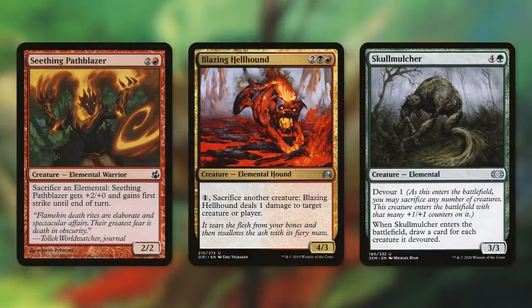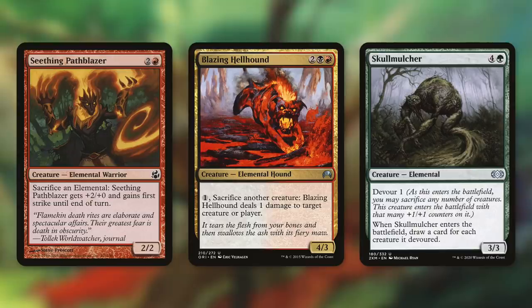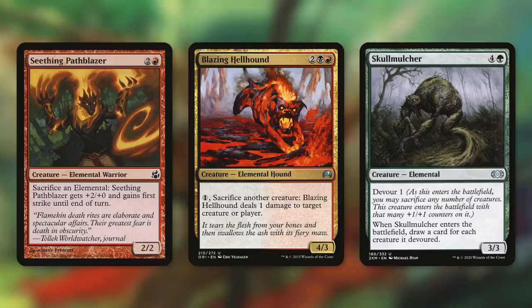We've also got some elementals that can act as sacrifice outlets, like Seething Pathblazer, Blazing Hellhound, and Skullmulcher. Pathblazer lets you sacrifice an elemental — Seething Pathblazer gets +2/+0 and gains first strike until end of turn, though keep in mind while this free outlet can't protect itself, we can get it back with our commander. Blazing Hellhound has pay one, sacrifice another creature: Blazing Hellhound deals one damage to target creature or player — helping us sacrifice creatures and ping down threats. And Skullmulcher has Devour 1, and when it enters the battlefield, draw a card for each creature it devoured. By sacrificing a ton of creatures, we can draw a lot of cards and get those creatures into our graveyard to further abuse their ETBs and LTBs.